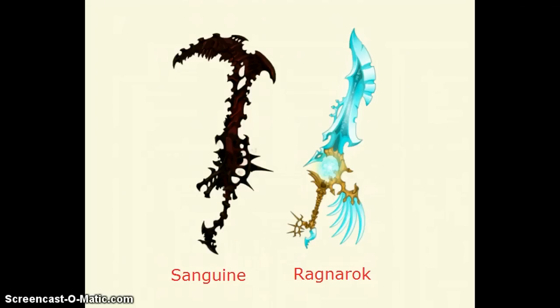I'm guessing that the Ragnarok may be in Nulgif's side of the story and the Sanguine in Dage's, clearly because sanguine is dark and that's kind of Dage's thing. But then again the Ragnarok is blue so I'm not sure what to believe right now. We'll see when the war starts.